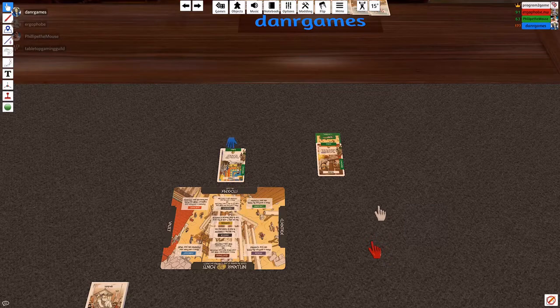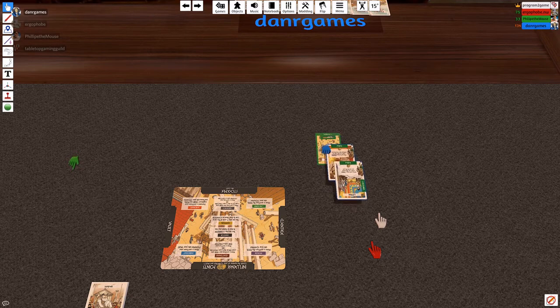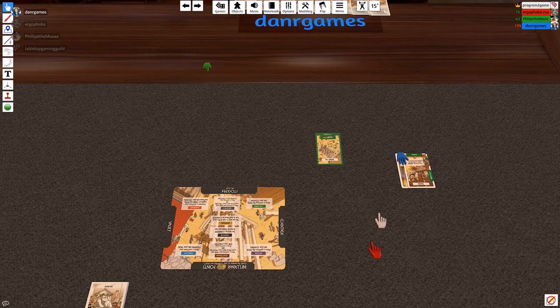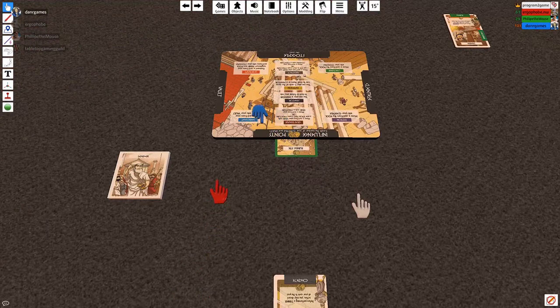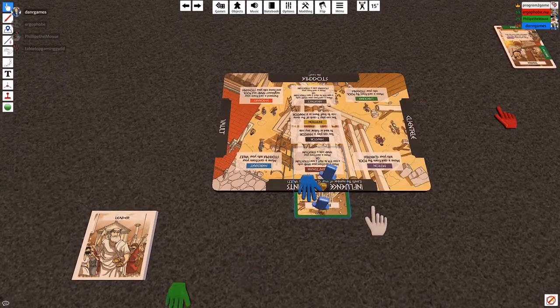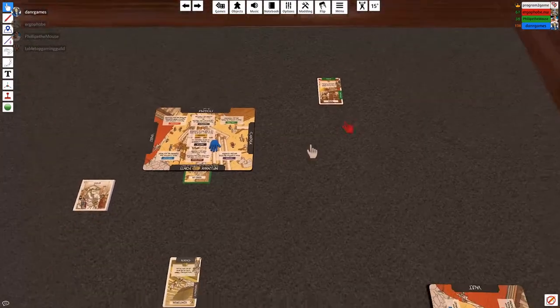If I already had a rubble here in my stockpile, I could move that rubble to that building site, and that would actually complete it. When a building is completed, the site card goes above your board — it goes under. And it increases your influence. So these coin icons represent influence. You start with two, and each building you complete is going to give you four. Influence equals points at the end of the game.